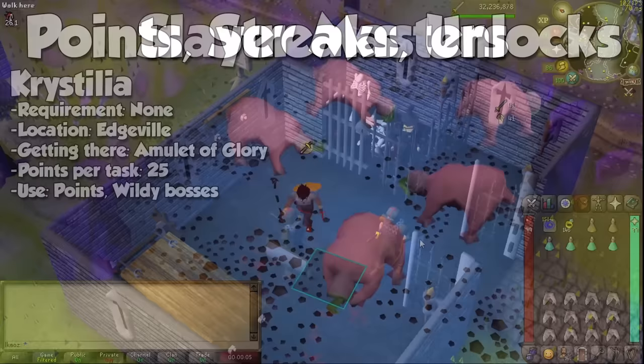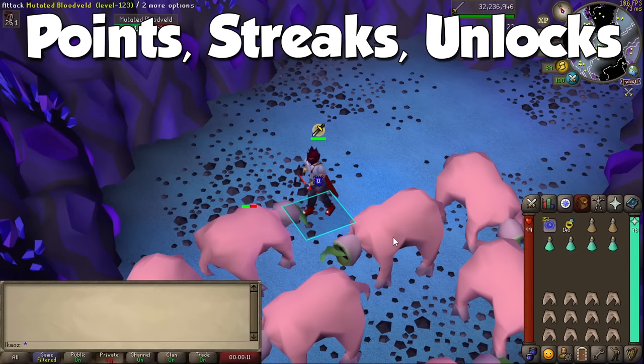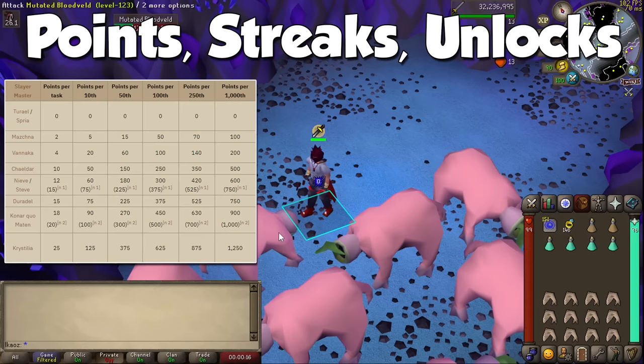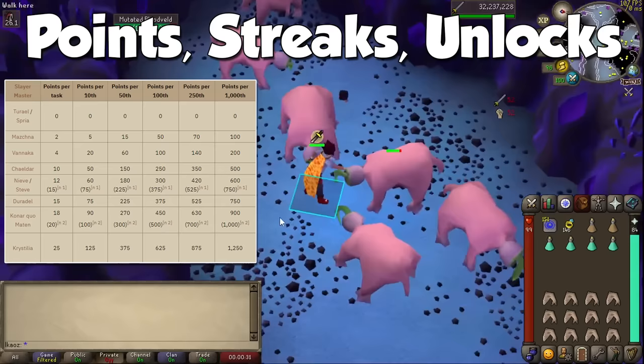After every single Slayer task, you will be given a set amount of points depending on the Slayer Master. More importantly, after 10, 50, 100, 250, and 1000 tasks, you will have your points multiplied by 5, 15, 25, 35, and 50 respectively, again depending on the Slayer Master used for that specific task. For example, if I do my task number 200 with Konar, it will be a 100-task streak, and I will receive 500 Slayer points instead of 20, with the Elite Kourend Diary.